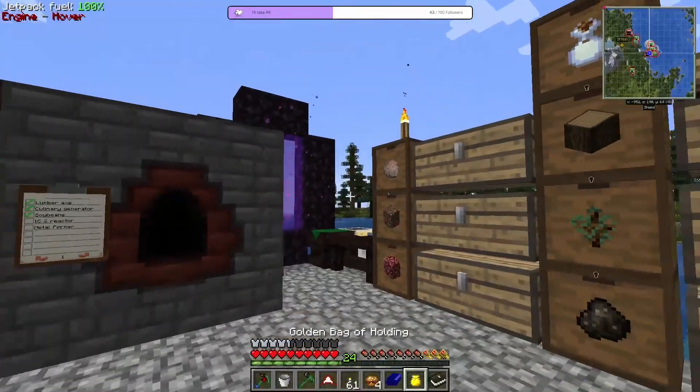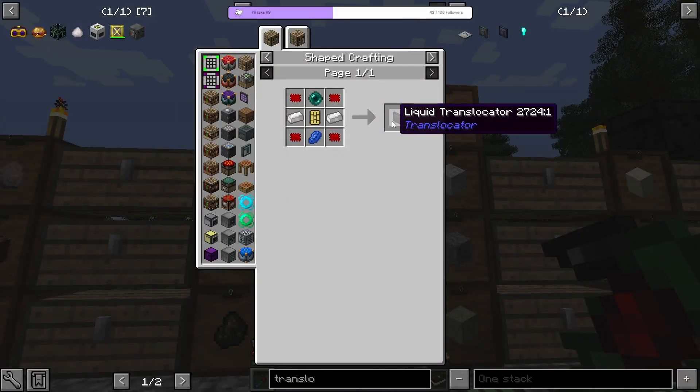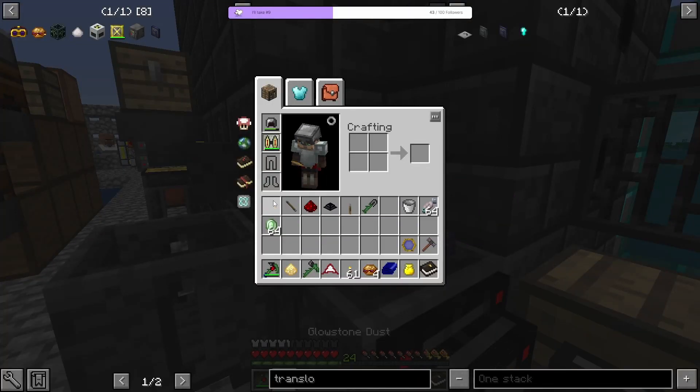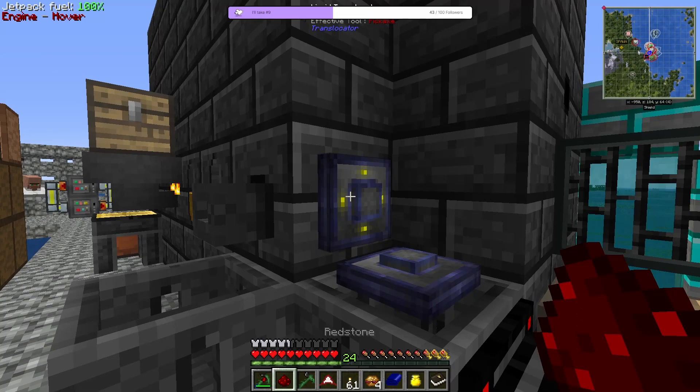Since we have some extra ender pearls here, I'm gonna make one of these. I'll put this down here and this down here to make it go faster. Right click a piece of glowstone on the liquid translocator, and then right click a piece of redstone on there so that we're able to control it with redstone. It fills up the basin almost instantly.